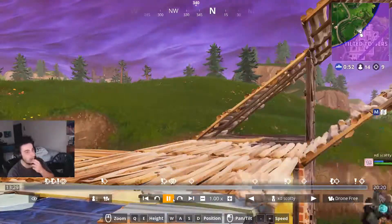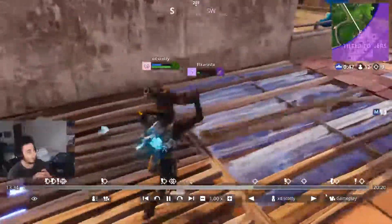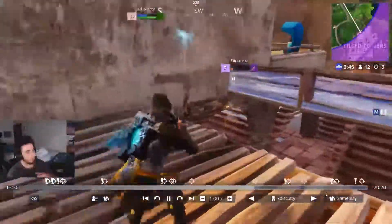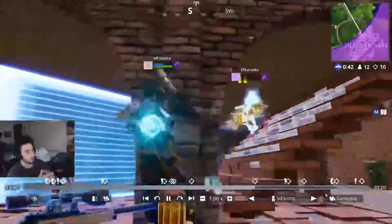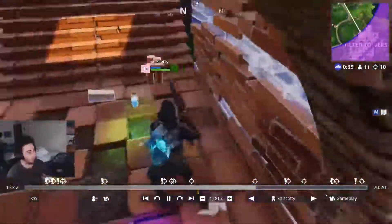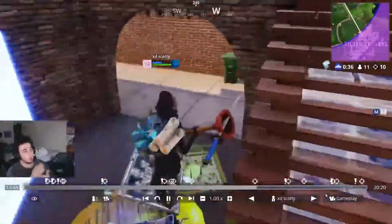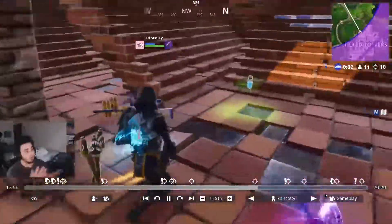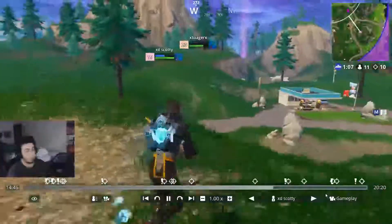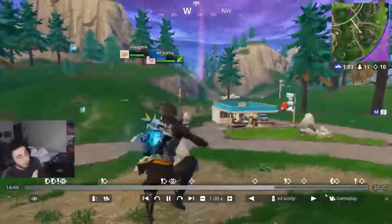I hear them fight and go down. I'm pretty confident one of them is probably very low. I break his floor, notice he's literally on one HP, so I just charge in and that's all there is to it — take the third party. Whenever two people are fighting, go in and join the fight. We're sitting on 10 kills now and in the top 10 — it was a really good game.